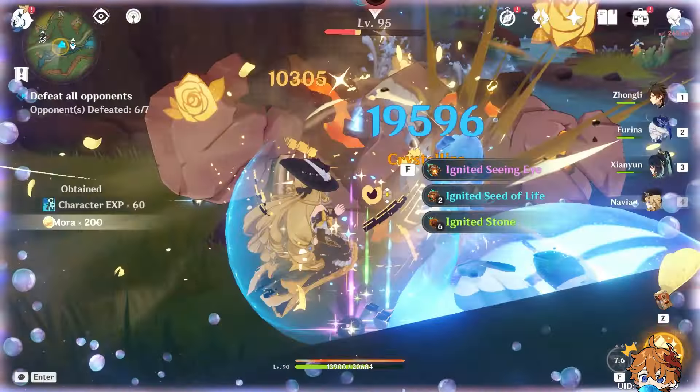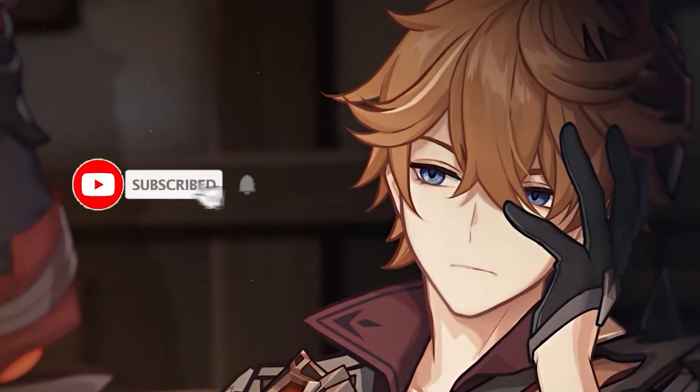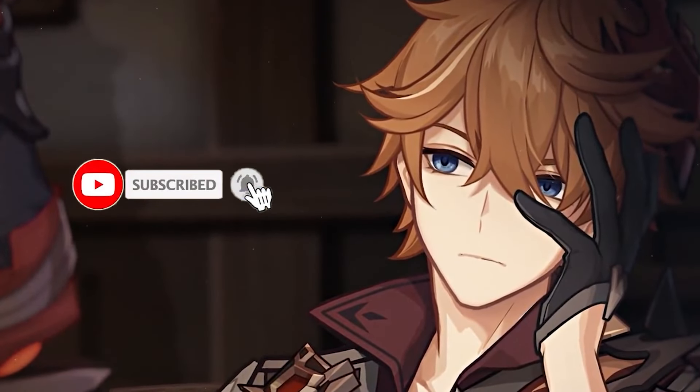In total, you can earn 6,140 primogems, or nearly 39 pulls. If you haven't explored Natlan yet, that number can easily increase to around 45 pulls with some extra effort.